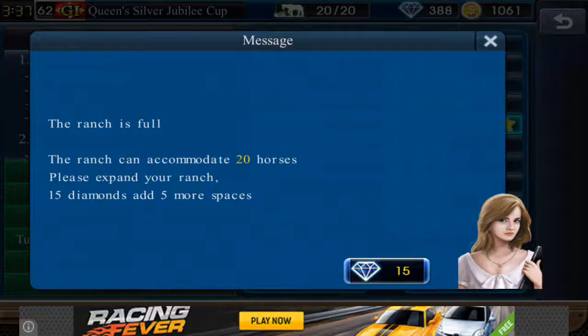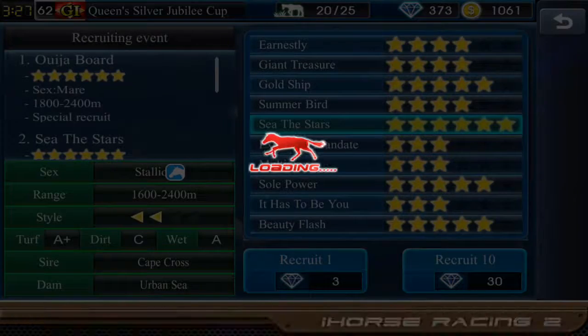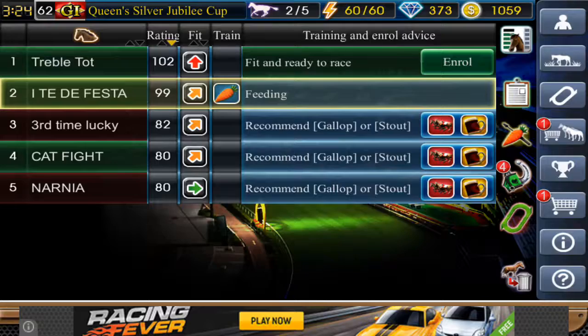The ranch is full — the ranch is at maximum capacity for horses. Please expand your ranch: 15 diamonds for five more horse slots. Let's do that. I'm just going to see to the ranch here.